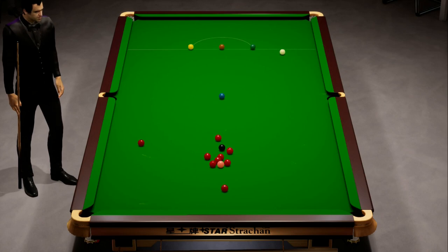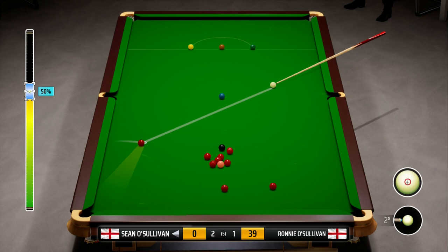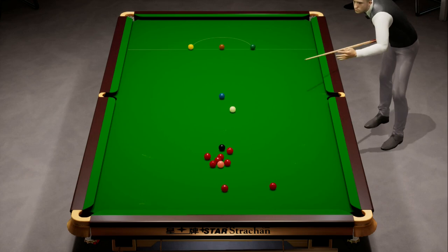Maybe it's our lucky day today. Ronnie O'Sullivan's on 39 now, but he uncharacteristically missed a pretty simple red, and he's left us a half chance. It's the only red available to pot, and given our form so far in this frame, it's important we just try and get the red in. We're going to hit this pretty hard, screw back to the middle of the table. We've managed to avoid the middle pocket with the cue ball, and now we've got a good angle on yellow or green to try and get back down the table and start to build a break.